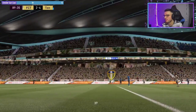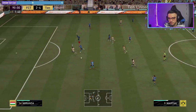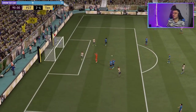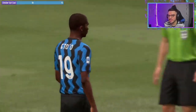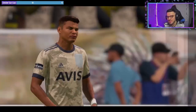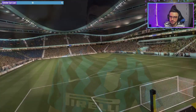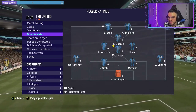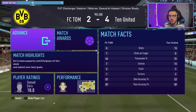No point in making a sub, 89th minute, game's done. Here's Rafinha — oh that's a pass of high quality. Unlucky from him right at the end, but that's it. 4-2 win, an assist and a hat-trick for Eto'o. Ten shots, three goals — some were poor decision-making on my part, but it's going to be a 10/10 rating. Three goals, one assist — off to a good start.